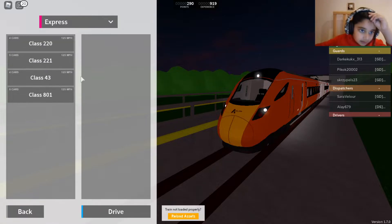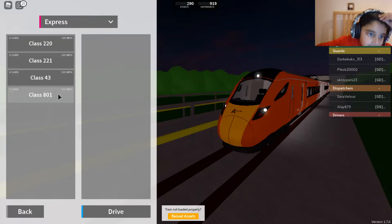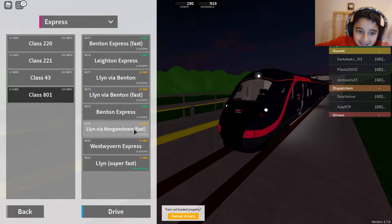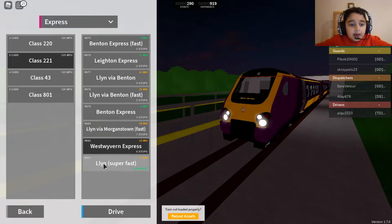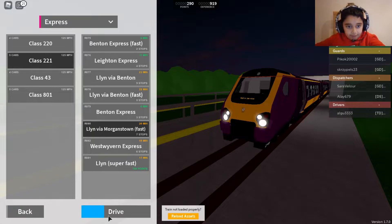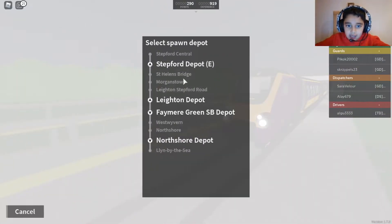All express trains have the same speed, and the class 801 is here. However, I'm going to drive the class 221 and go via West. I'm going to go on the Lin-Vaya-Morganstown fast route, and I'm going to spawn at Leighton Depot. We'll see you at Leighton Depot.